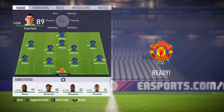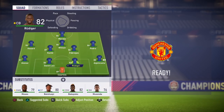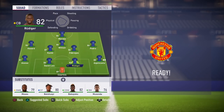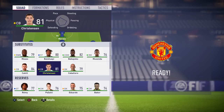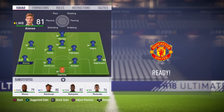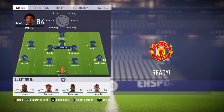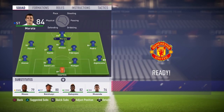Starting with the lineup: Courtois in goal, Azpilicueta as right defender, Rüdiger and David Luiz as center backs. I choose Rüdiger because he's a beast of a defender — really fast and better than Cahill and Christensen in my opinion. Then Alonso on the left, Kanté and Fàbregas as center midfielders, Willian at the attacking midfielder spot, Pedro on the right, Hazard on the left, and Morata as striker.